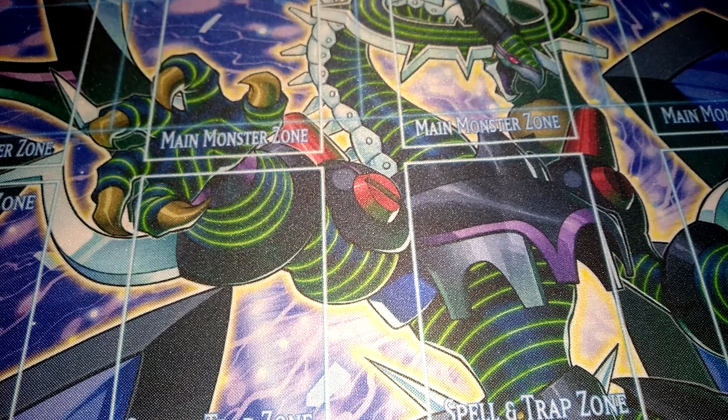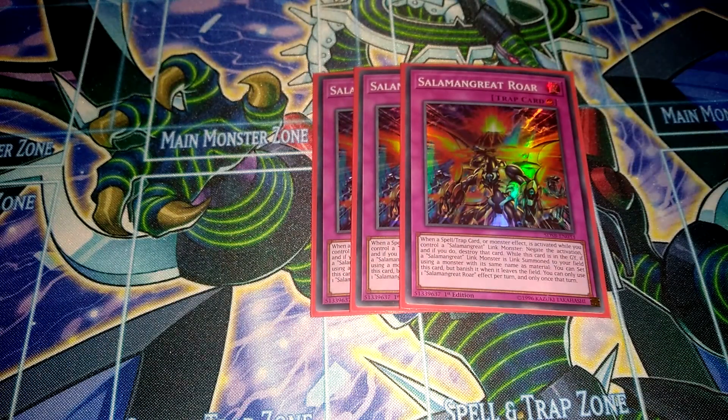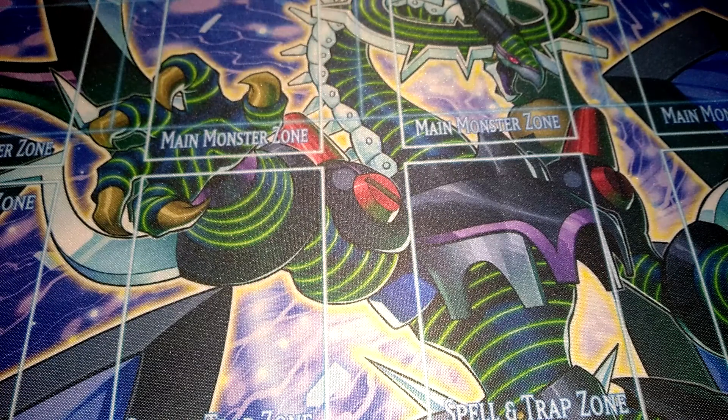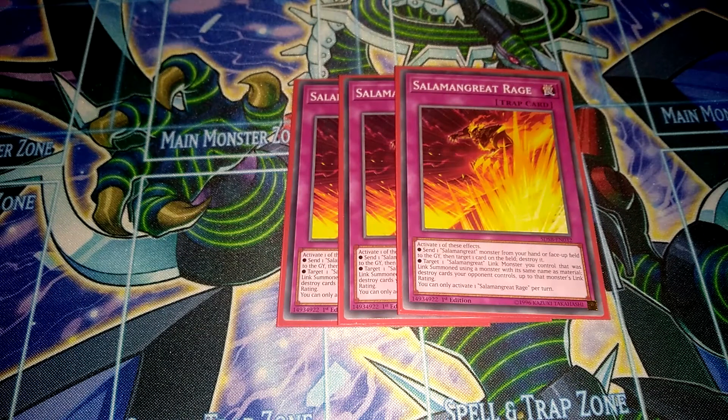For trap cards, I just use triple Salamangreat Rage Drawer, so I can have the potential to draw it or just get it to the graveyard with Gazelle. And then triple Salamangreat Raid, another really amazing card. I have access to both this and Salamangreat Rage, which is why I run 3 of each right now, though I could potentially cut Rage down to 2 or 1.